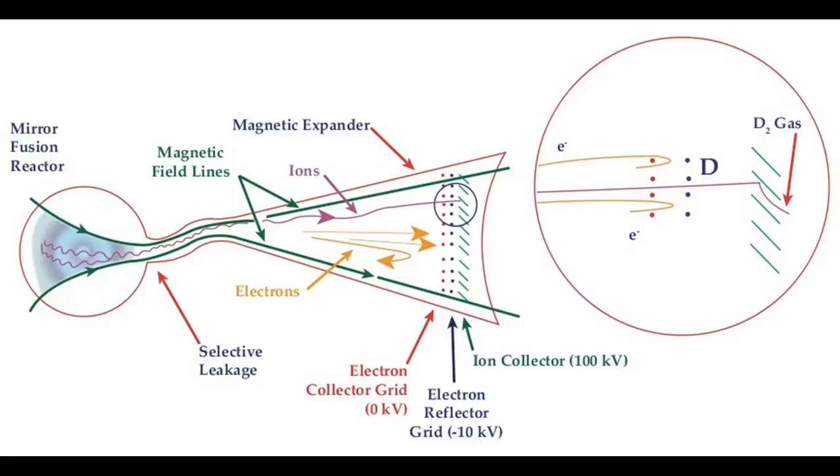The electrons are separated from the plasma stream and collected on an electron collector grid of varying potentials, based on the variance in high and low energy electrons, forming the negative terminal of the power source. Next, the ions are decelerated by retarding electric fields — kinetic energy is converted to potential energy — and the decelerated ions are collected on a high voltage electrode forming the positive terminal. This method of converting raw nuclear fusion energy to usable electricity can be considered as a particle accelerator in reverse, where the high energy particles are decelerated to low enough speeds to be effectively and efficiently manipulated and converted.